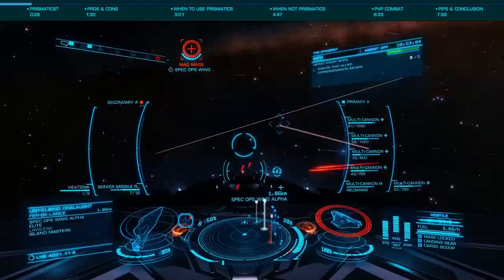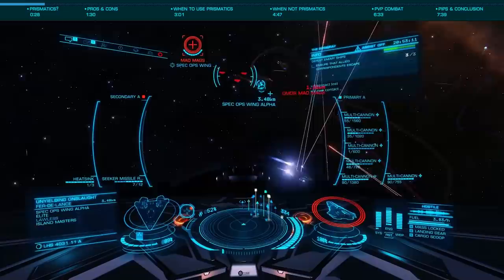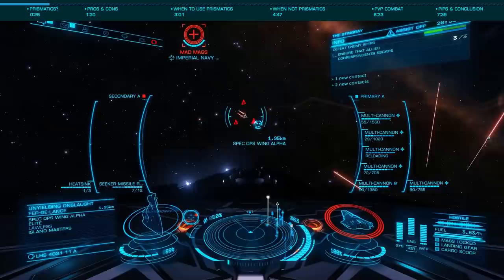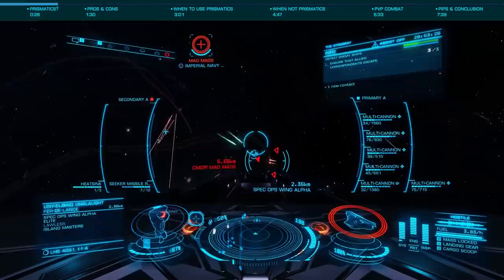Prismatic shields are a power play module provided by Ashley Nuvall — the young, kind of hot blue-headed character you see in the galactic powers menu. Like all power play modules, you have to be pledged to her for four weeks and be rank three, meaning you will need to earn 750 merits to reach that rank. Once you've accomplished this — and if you don't know how, my guide is linked below — you'll be able to purchase these in all sizes anywhere that has outfitting.